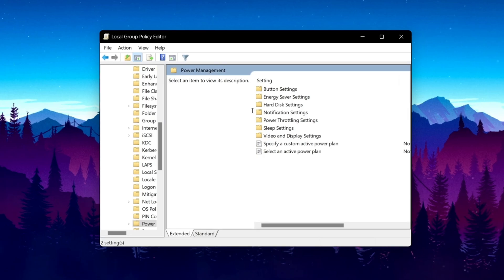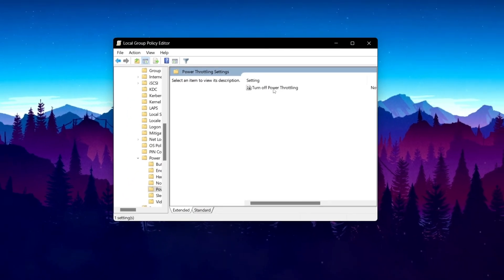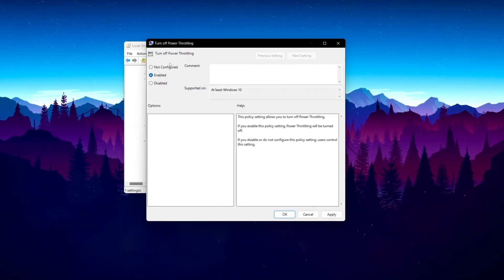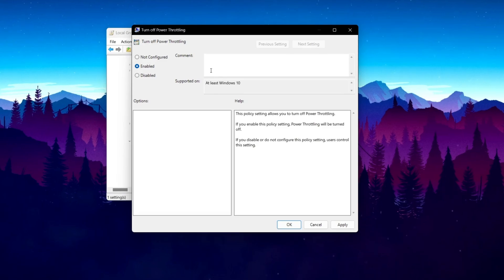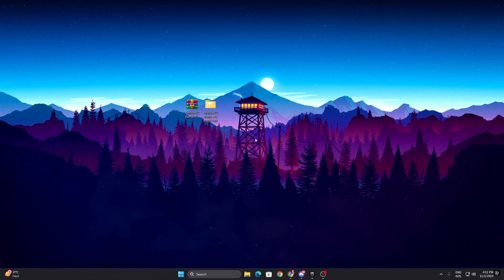Go into the Power Management folder and open up the Power Throttling Settings folder. From here, go to 'Turn Off Power Throttling' and enable this setting on your PC to turn off power throttling on Windows. Hit Apply and click OK.